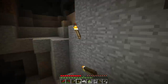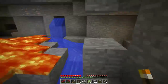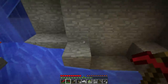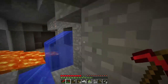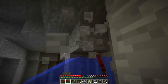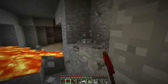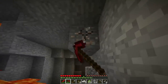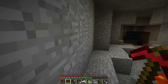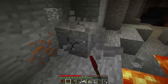Lava is used for making obsidian, which you need in order to get to the Nether. This game has this hell-type world where everything is dark and scary, and that's pretty much what the Nether is. But there are several things in the Nether that you can't get any other way than going to the Nether. So we will be doing that at some point, just not right now.